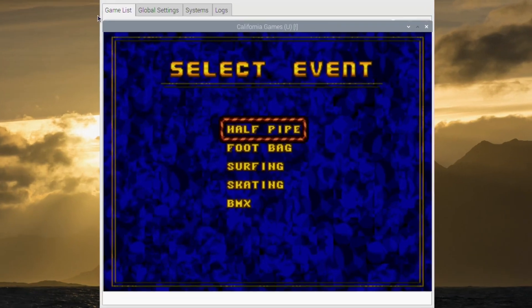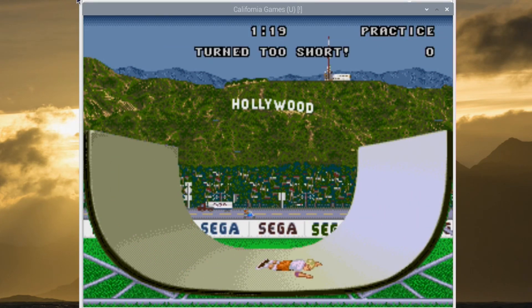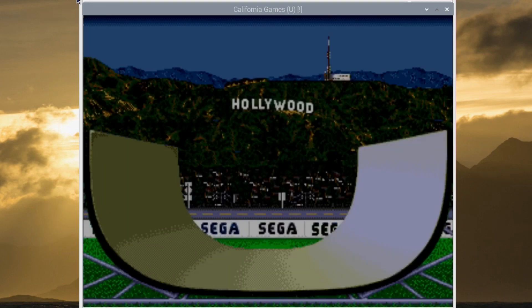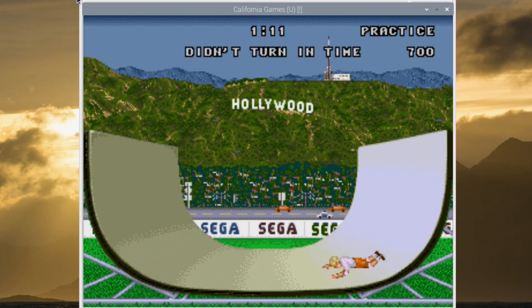Let's do practice because we can skip in and out of it. I don't really know the controls for the halfpipe — I think it was down and up, and then maybe turn left or right when you get to the top of the quarter pipe. Let's see if I can get enough height. Oh yeah, didn't turn in time.